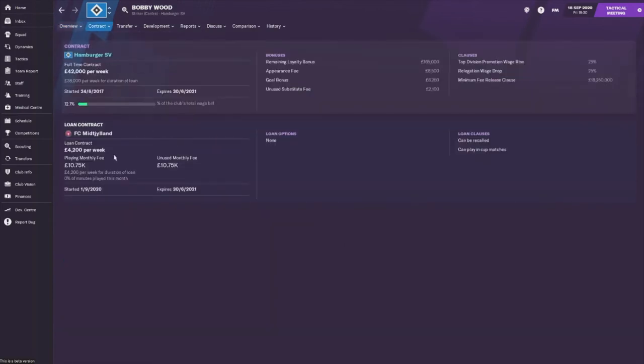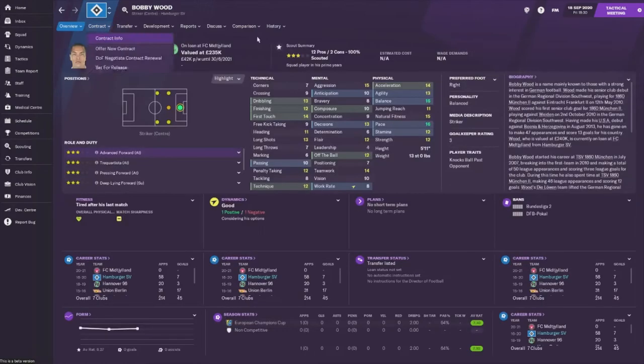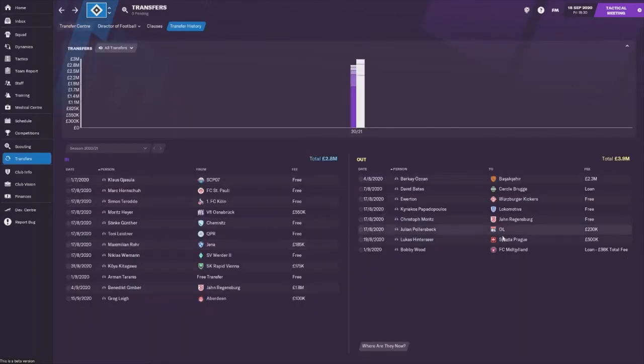For Bobby Wood's loan, they're paying 4.2k a week of his wages while we're still paying 42k, but they are paying us 10k every month he's there. It's not bad really - we get a little bit of money out of him and hopefully it'll be better than expected this season.